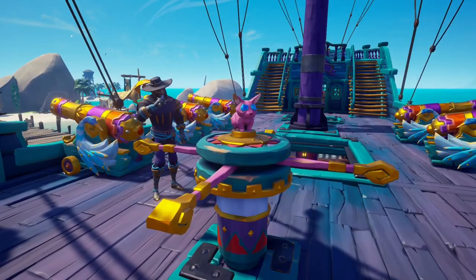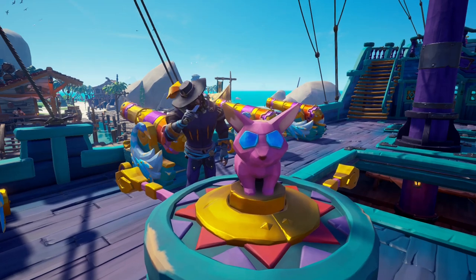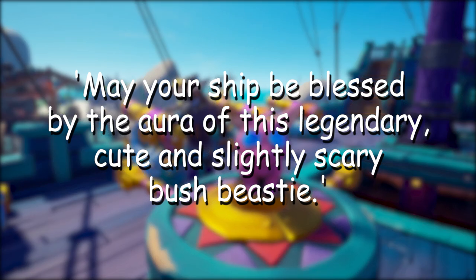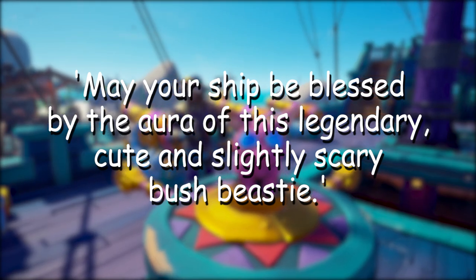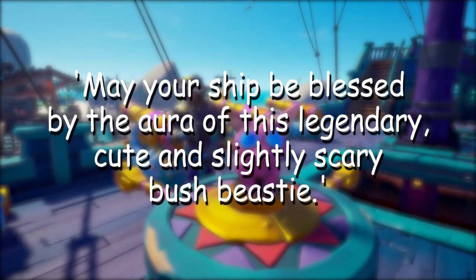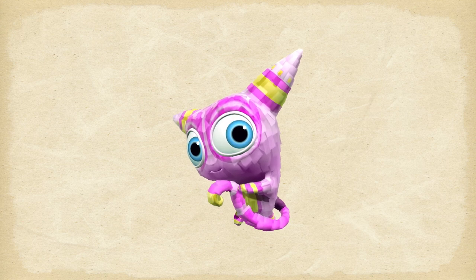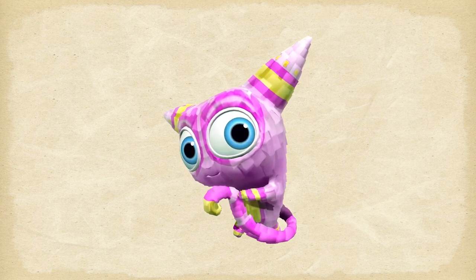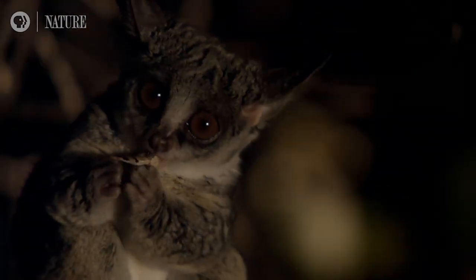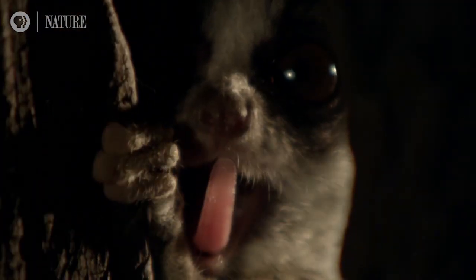The capstan adds some golden highlights and features a pink animal with some blue gems that function as its eyes. The description reads: 'May your ship be blessed by the aura of this legendary, very cute and slightly scary bush beastie.' This is a reference to the piñata Galagugu, which in turn is based on the real life animal called a galago — a nocturnal animal found in Africa, which also goes by the name of bush baby, or nagapi in African.